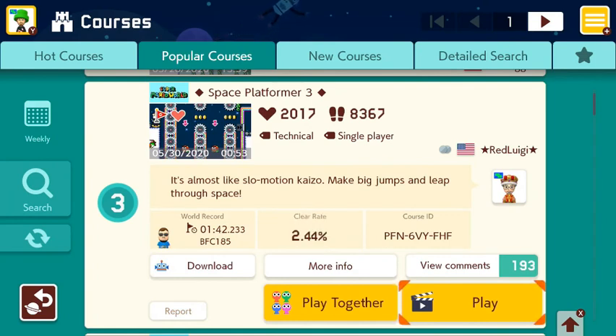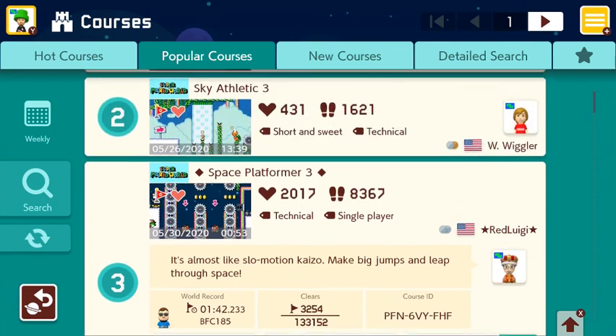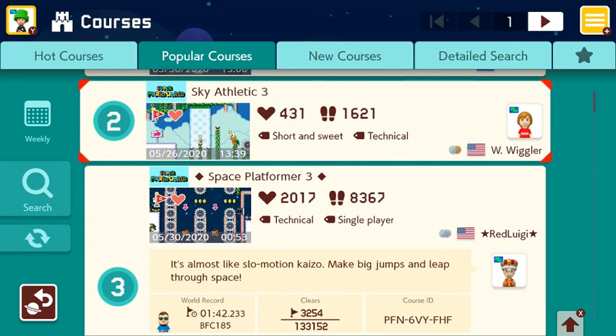Red Luigi, if you want to check it out — did I increase the clear rate? I feel like it was 2.43, I'd have to go back and check. The course ID is PFN6-VY-FHF, and that is by Red Luigi — Space Platformer 3. You might see Space Platformer 2 and 1 sometime soon, just like Sky Athletic 2 and 1.